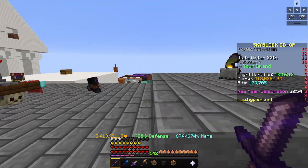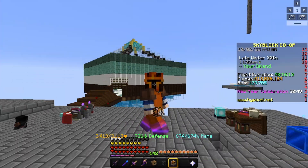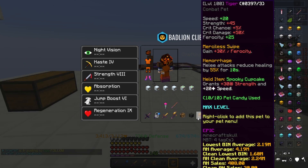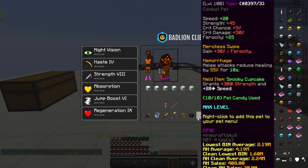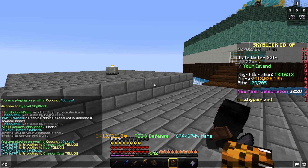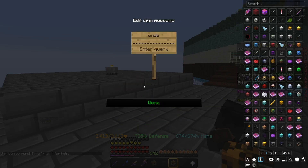Now for the pets. We're going to be comparing Lion to Wither Skeleton to Tiger to an Ender Dragon pet. All these pets are going to be around level 90 to 100 — they're not exactly perfect, but it's fine. On every single one of these we have a spooky cupcake to keep the tests even. Now I need to get ourselves an Ender Dragon — I'm actually buying this for the video.